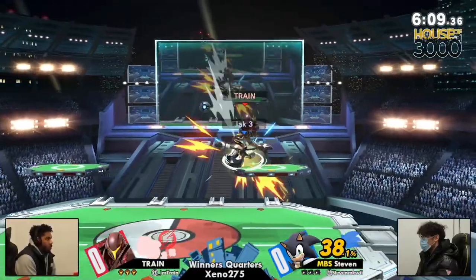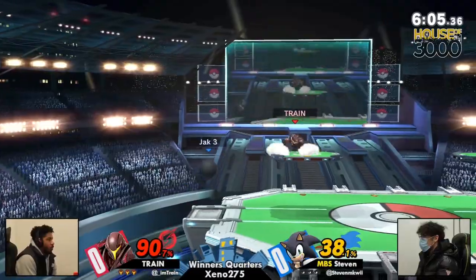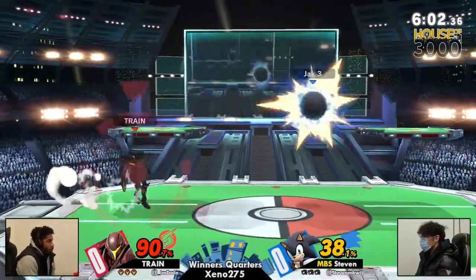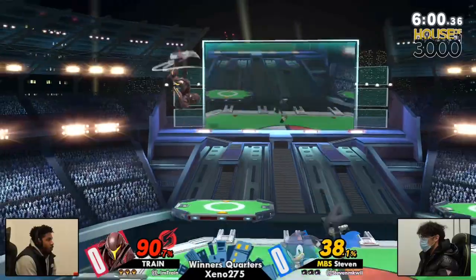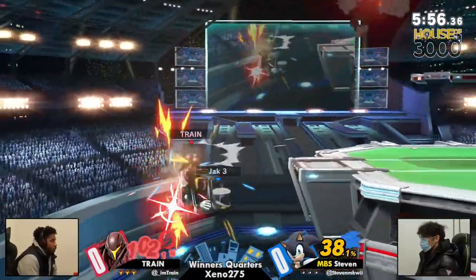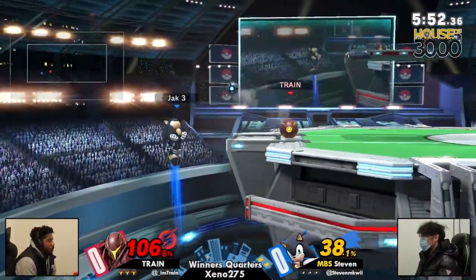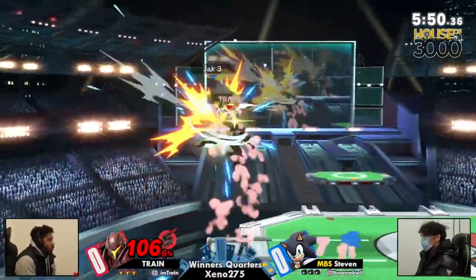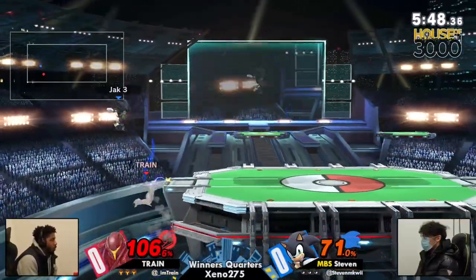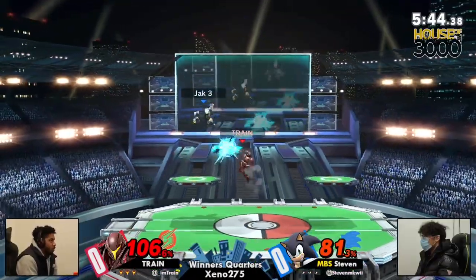One thing that Dark Samus and most projectile characters within the game like to do is hide under the platforms, but Sonic is going to just run up to you and try to give you some hands. Sonic has all the angles in the world, especially with that homing attack being buffed in Ultimate from Smash 4. Having that instant homing attack is so beneficial, especially in zoner matchups when it can be kind of difficult to find those off-angles to get your way in.